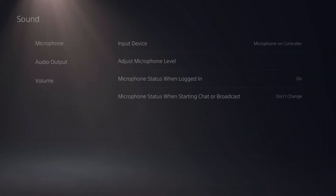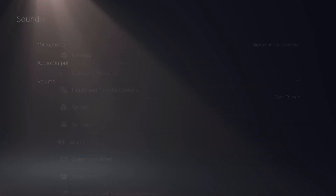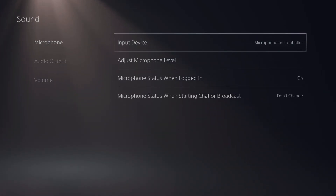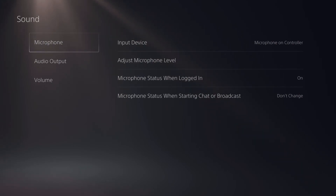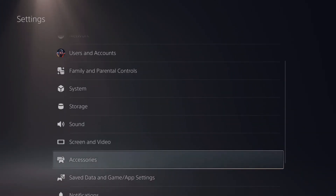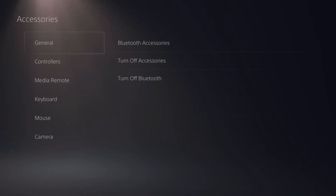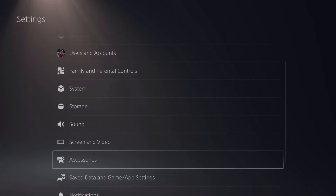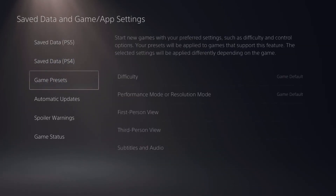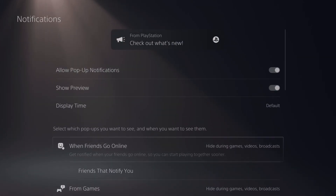A lot of people hate having their mic always on. There is a setting for that — go to Sound in the Settings tab and go to Microphone Status When Logged In, and you can always have that set to off. So those are 10 settings and features you can change to improve your experience with the PlayStation 5. If you enjoyed this video, please leave a thumbs up — I'll see you guys in the next one.